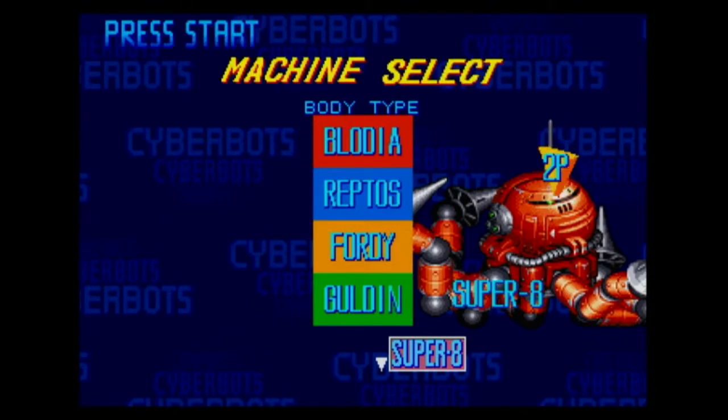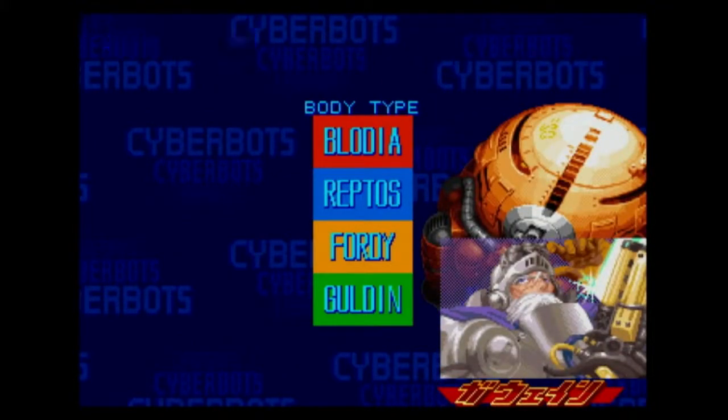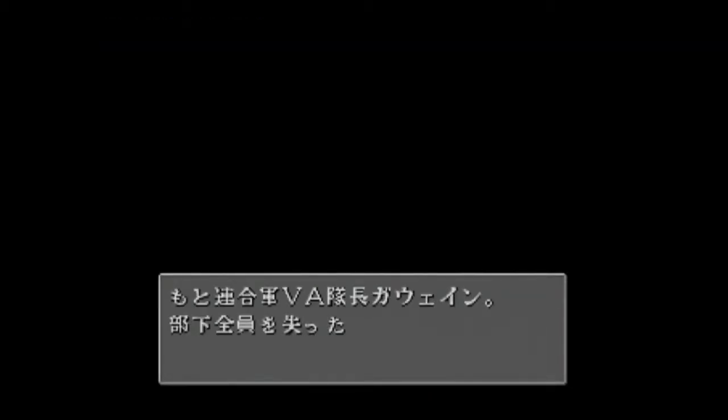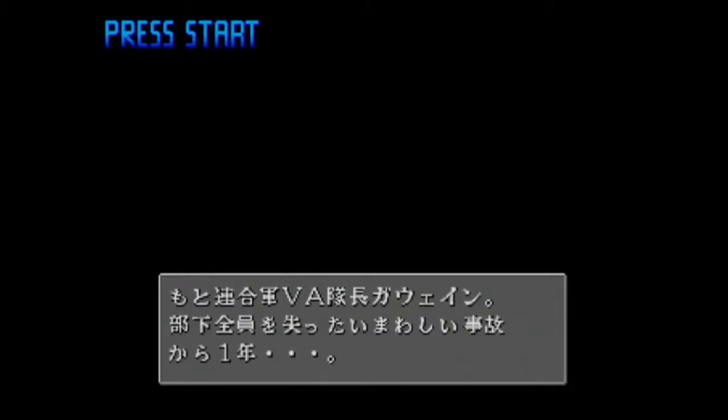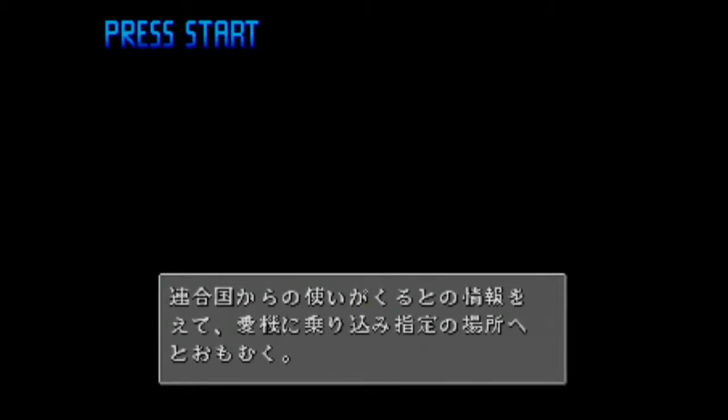These are the boss characters I've unlocked by beating the game with them. There is one more super secret character, but I wasn't able to unlock it — to get it, you either have to beat the game on default difficulty without losing a match, or beat arcade mode 99 times. The first one I just didn't have the skills for, and for the second one I didn't have the time.